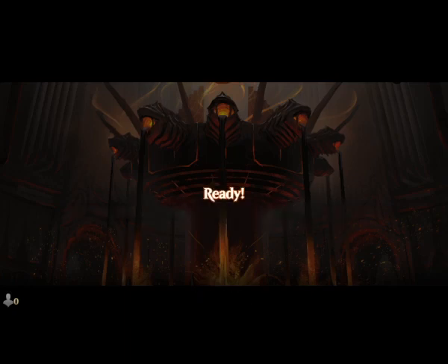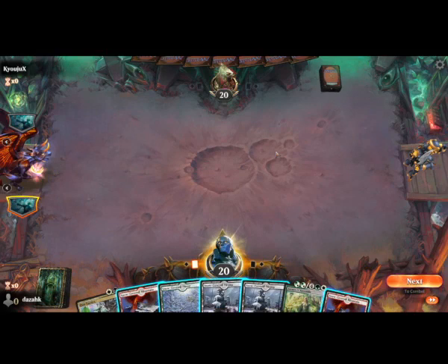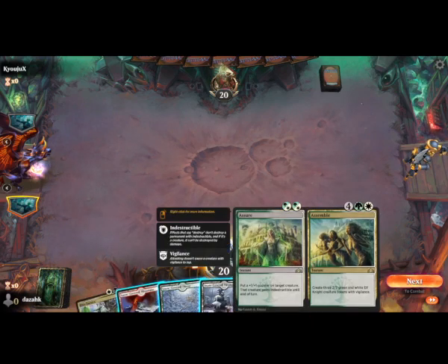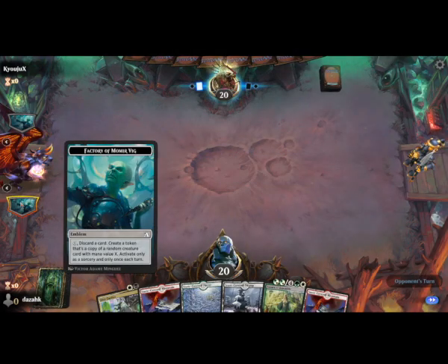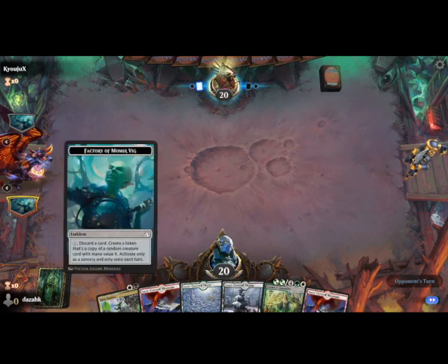Alright, just playing a bit of Momir here today. It's the midweek magic, so this is the one where we get random creatures every turn basically. And there are a bunch of non-land cards in the deck, usually removal type things. So you could play a turn 1 creature, but I think I'm going to start making creatures on turn 3.